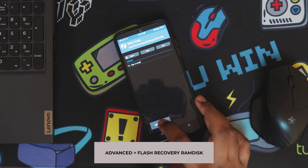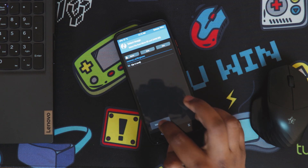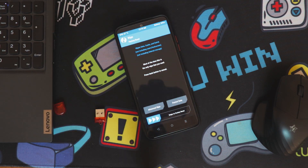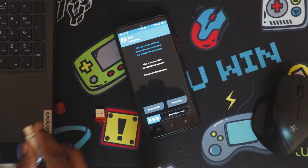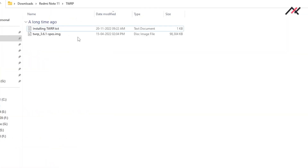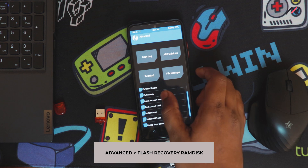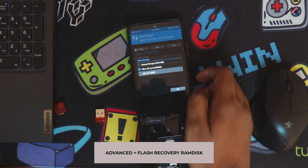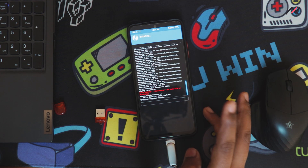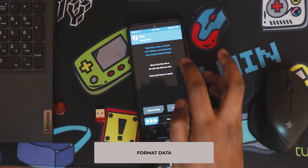Going to Advanced to find the 'Install recovery in RAM disk' option. I don't have the recovery file directly, but I have a pen drive so I'll install TWRP through that. I'll copy the TWRP file to the pen drive, connect it, and go to Advanced > Install recovery in RAM disk. TWRP is now installed.